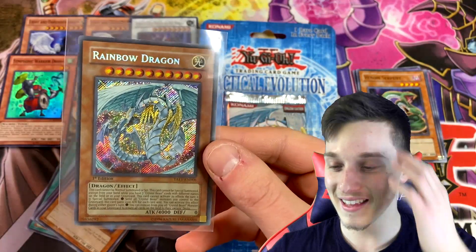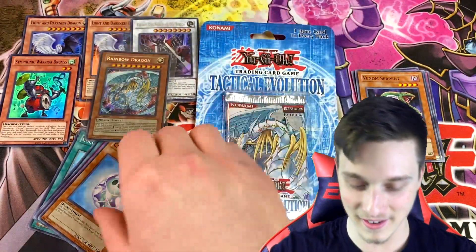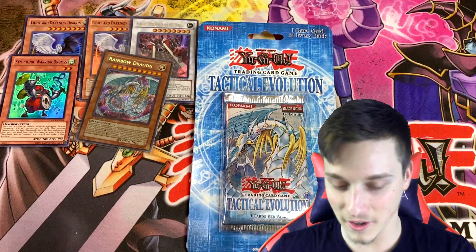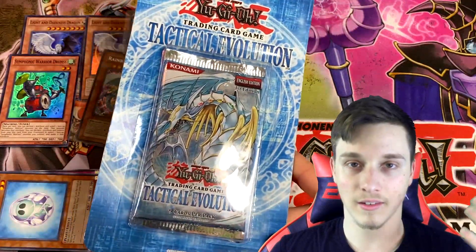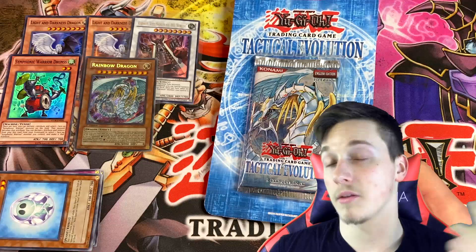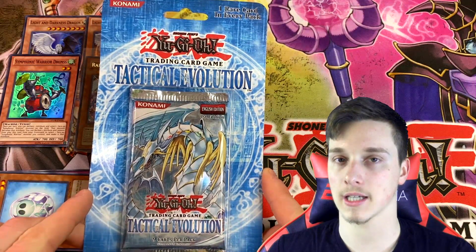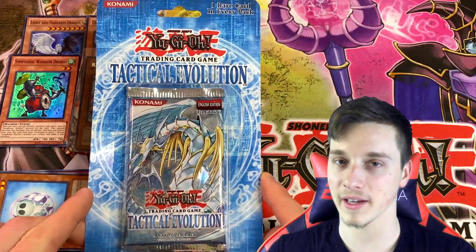Oh my god, we just pulled Rainbow Dragon out of a blister pack! That's why you have to open your sealed product. The rest of the pack had Chrysalis Pinny, Strike Slash, Broken Bamboo Sword, and Cocoon Rebirth. But wow! I almost don't want to open this other blister — can it get much better than a Rainbow Dragon Secret Rare? We could have got the Ghost Rare, or Rainbow Dragon Chaos Neos — but that's a fusion. Do I open this next blister pack or save it for a sub-special? We've got to open it.